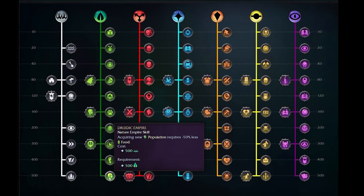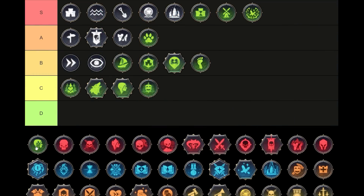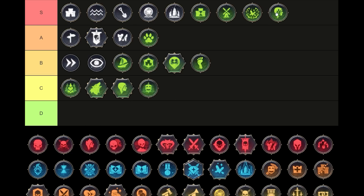Finally, right at the top of the Nature tree, we have Druidic Empire — acquiring new population requires 50% less food. Yes, it's unlocked late and it's expensive, but 50% less food around the time you unlock this is very strong. You might go from taking 10 turns to gain a new territory down to 5, and that's repeated across all 5-plus of your cities at this point. That's really good — a great boost to late game growth. Unparalleled, actually, in terms of its power and boost to growth at this period in the game. Yes it's expensive, but it's good. For me this is an S tier pick.